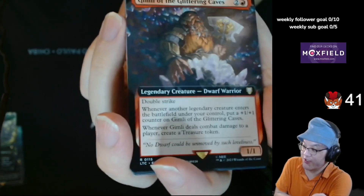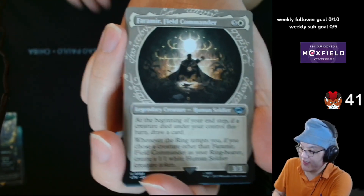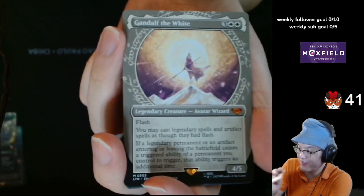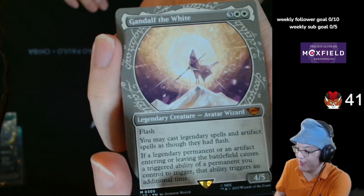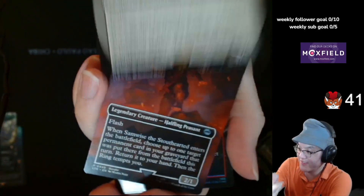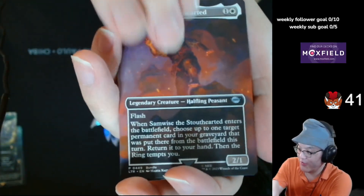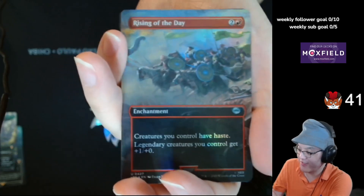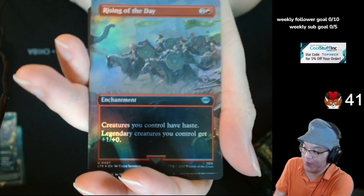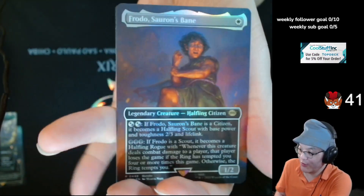It's like a legendary creature payoff that'll cramp you. Faramir, Field Commander, Ring Art. Gondor of the Light, Ring Art. Samwise Stouthearted. Rising of the Day — aka Fervor with upside. And Frodo, Sauron's Bane.